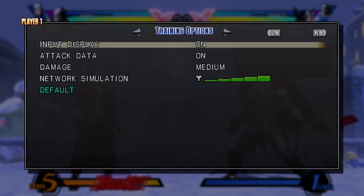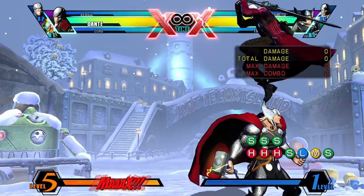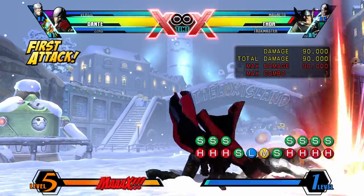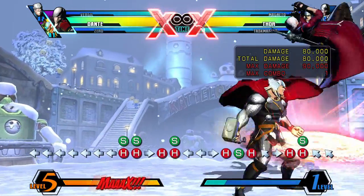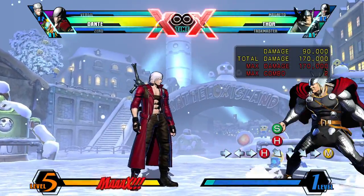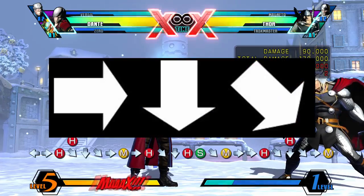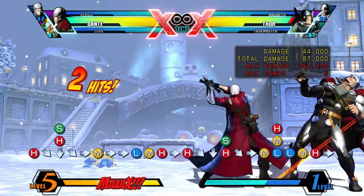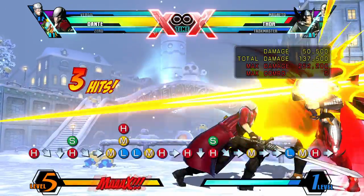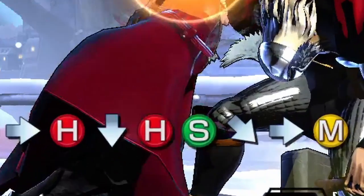Bold Cancel is a bit hard to explain, so bear with me. First, let's look at Dante's Bold move — performed by inputting Special and an attack button, Dante jumps forward. Now do Stinger, and as it hits, input the Bold move; see how Dante jumps after the Stinger hits. Then input Volcano. A DP motion is right, down, down-forward. So instead of doing Stinger, Bold Cancel, and then a DP motion for Volcano, make Stinger the forward motion, down and Bold move for the down, and then down-forward and Medium to Bold Cancel. See how it adds up to a DP motion yet every input is its own thing? Now you know how to Bold Cancel — you can use it after Stinger to go into pretty much any special move you want if you have the execution.